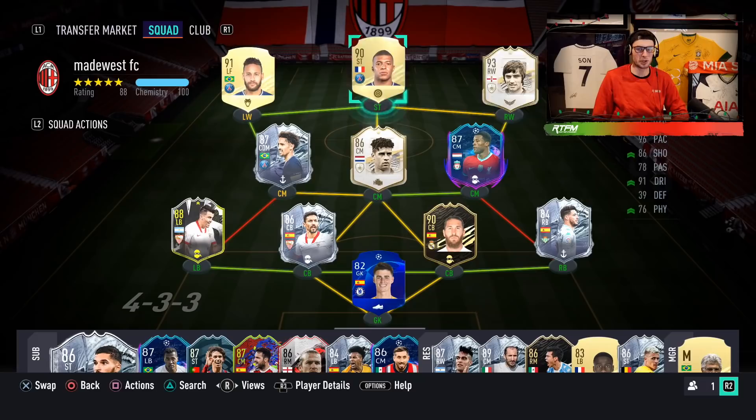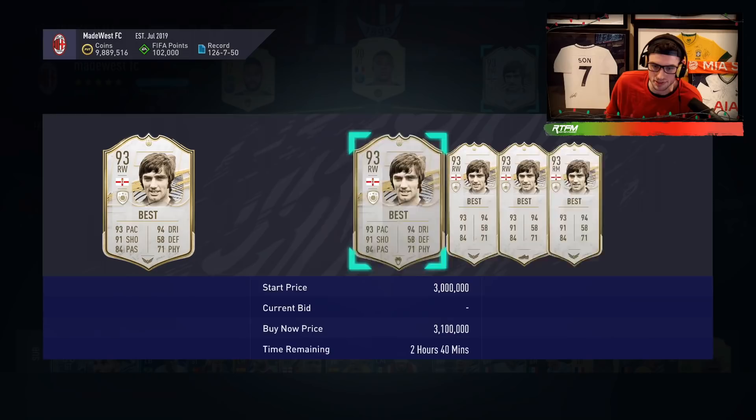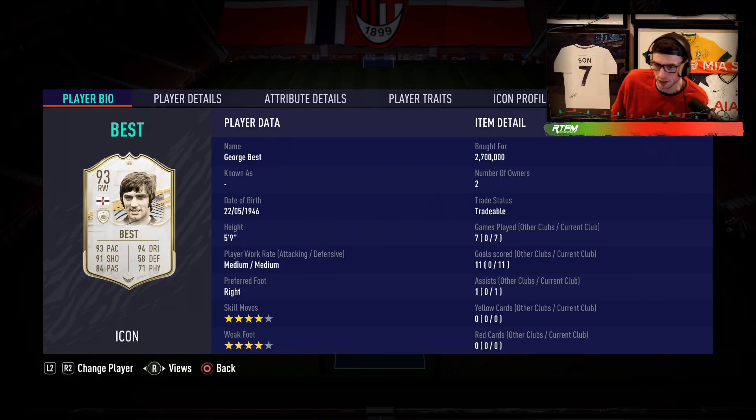Welcome back to another video. Today we're testing out Prime George Best. This is a very popular card in FIFA. The last time I thought this guy was solid was FIFA 19 — he wasn't great last year, and realistically his peak was FIFA 17. It's been a hot minute since Best was really solid. We paid 2.7 million; he's back up to about 3.1, so we got a decent deal today.